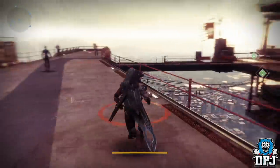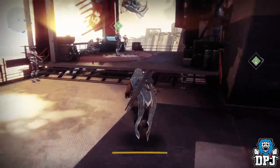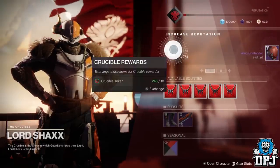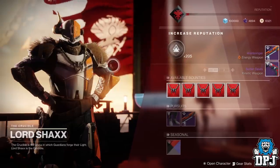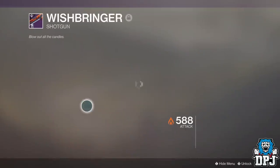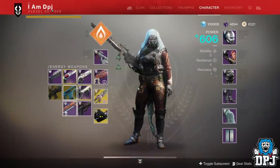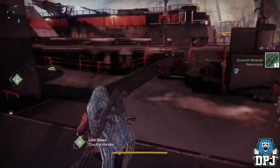I've got 300 Crucible tokens to cash in — they're not going to be of any use sitting in my inventory, so I may as well open them. Let's see if we can get a new weapon. I'll go down to 200 if nothing drops. Got the Wish-Bringer, the new shotgun — Hip Fire with Rampage. Instability — not too bad, I'll lock that. Now I'm going to go to my flashpoint planets because I have three flashpoint engrams to open.